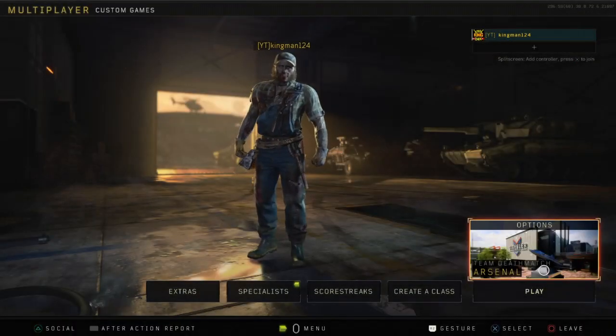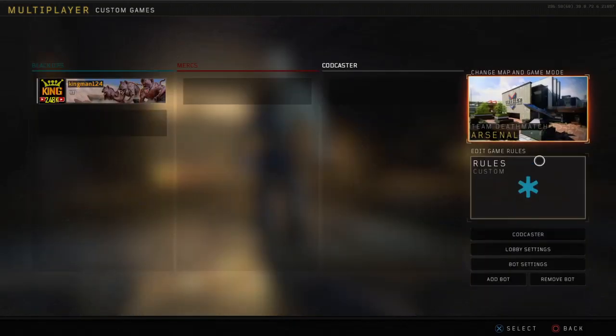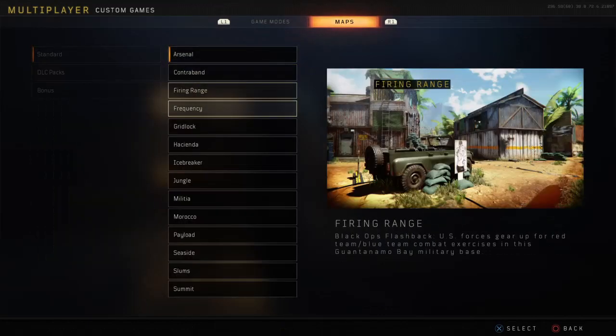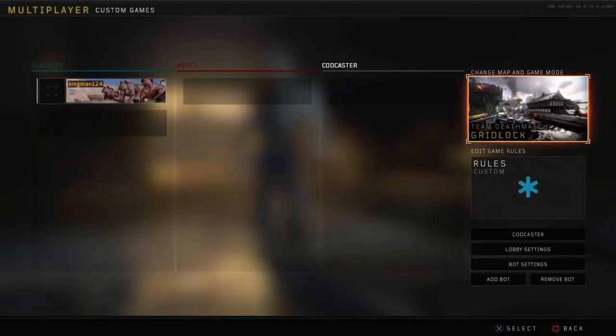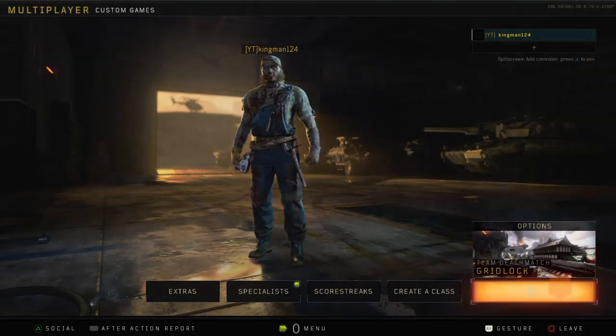I did actually just try Arsenal but I did not have any luck at all. I did breach once but unfortunately I died by the death barrier. Arsenal feels different or it's just me - I can't remember. So I'm actually going to go to a different map this time. Let's go for Gridlock because I want to try the window glitch - I want to see if that actually still works because that is a memorable glitch.